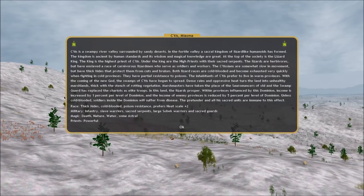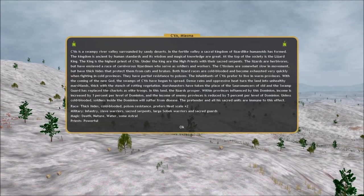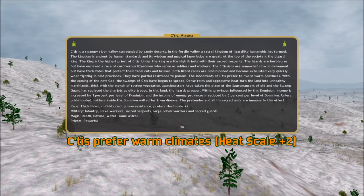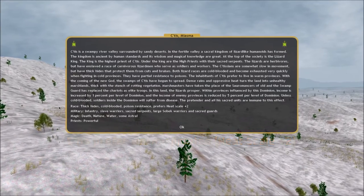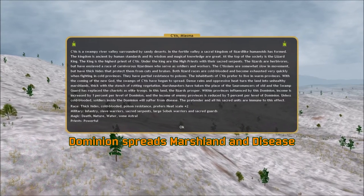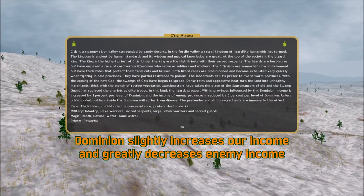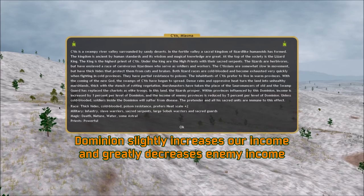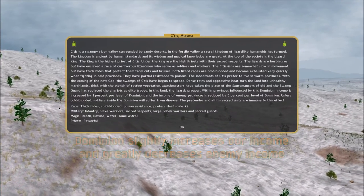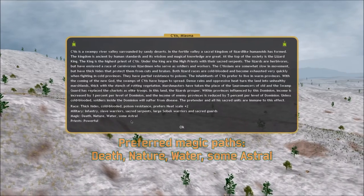Here's the description of Ctis. It tells you all about what our lizardfolk are like. The important things to know are: A. Ctis prefer warm provinces and are weak in cold provinces. B. Our land spreads disease - whenever we have dominion in a province, it'll spread disease there from our marshes. C. Our dominion increases our income and massively decreases enemy income. The spheres of magic that we use are Death, Nature, Water, and Astral.